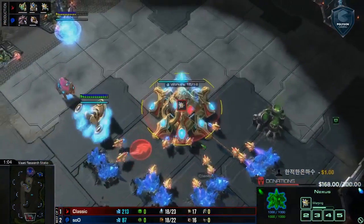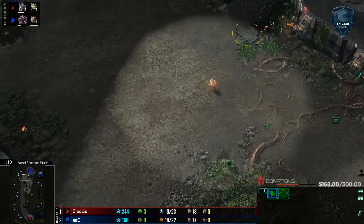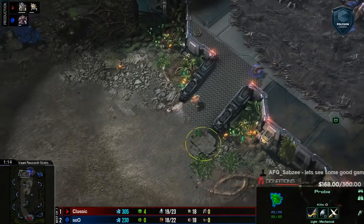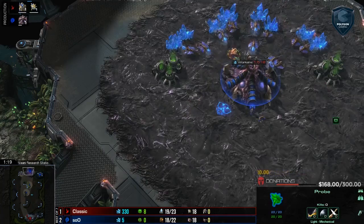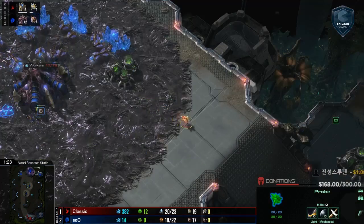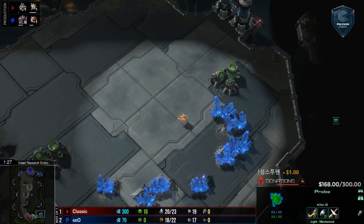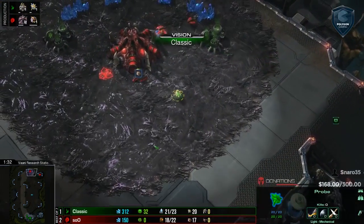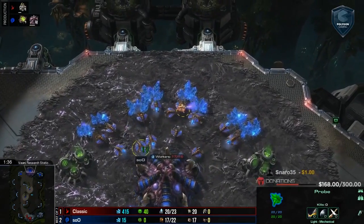It's Classic. I'm starting to worry for Classic here. In each game he has just done some stranger things, and it is definitely something that you could switch off by what builds he goes for. But he's definitely kind of playing with fire right here against Sue, who can punish him incredibly aggressively. At the beginning of this game, you see Classic scout 3-hatch before pool, and he himself has opened up with a 1-gate fast-expand. So now it's in Classic's hands — how does he cope with this?